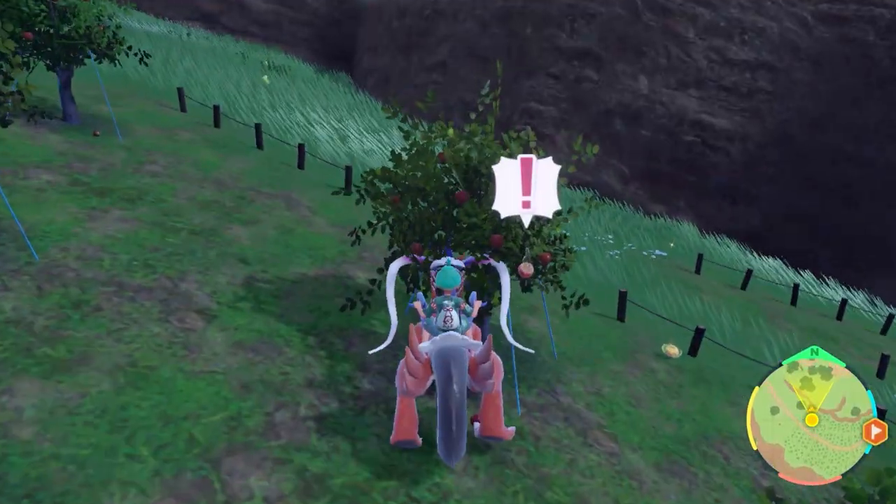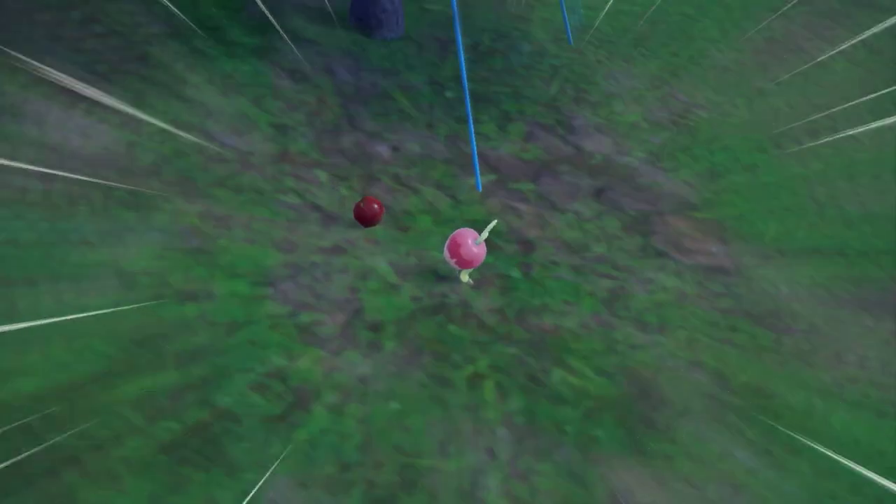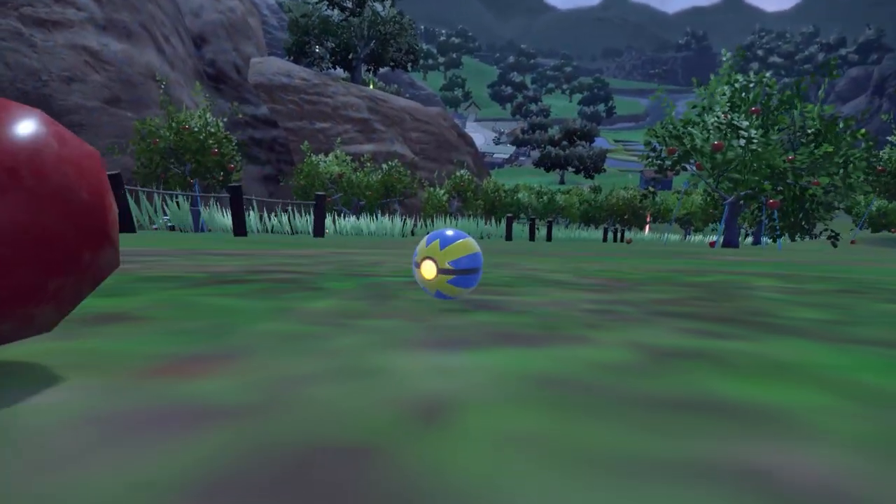Once you've identified Applin in one of the trees, all you're going to want to do is just charge into the Applin where it is in the tree, and it will drop to the floor and start the battle so you're able to catch it.